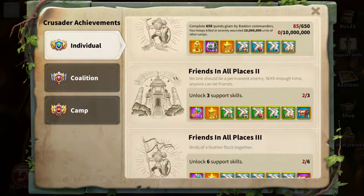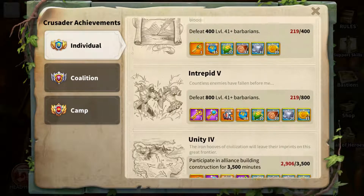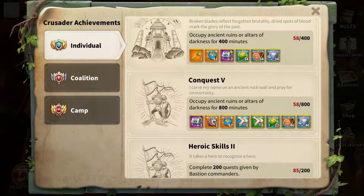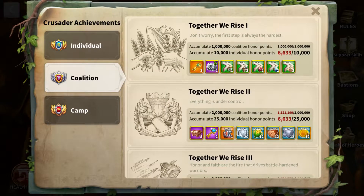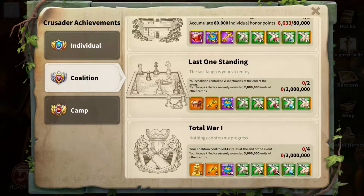To unlock the souvenir keys, you can do that through a vast amount of activities: building, defeating barbarians, occupying ancient ruins and altars of darkness, completing bastion quests, and through the coalition — you need to do it by getting honor points. You can also get keys from controlling two sanctuaries. Looking at this achievement, it seems your coalition has to own it at the end of the event, so these keys will actually be given near the end of the event.